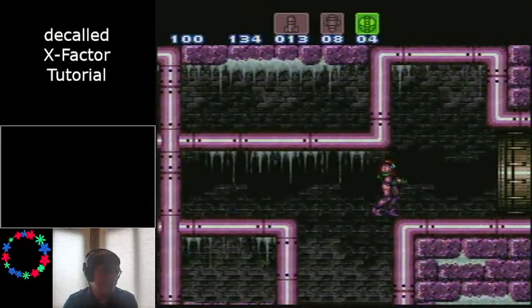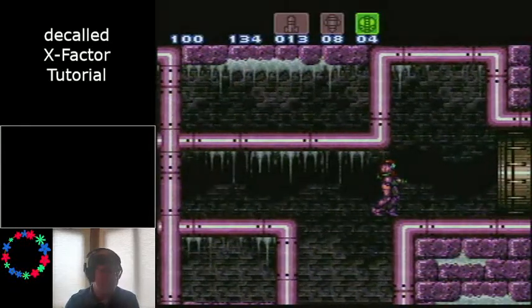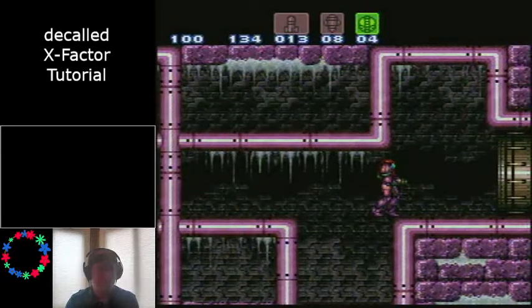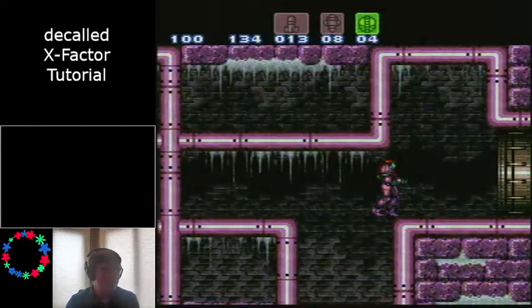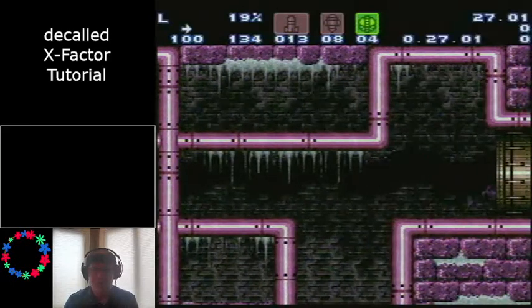I wanted to talk about the cult X-Factor strat for Batrun. This is where the X-Factor is set up early on the right side of the room, and then the particles bounce around, and then they end up on the left side just in time to hit Batrun as it first appears. Let's demonstrate that.